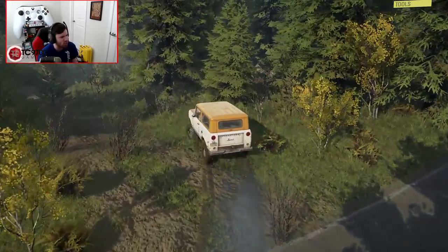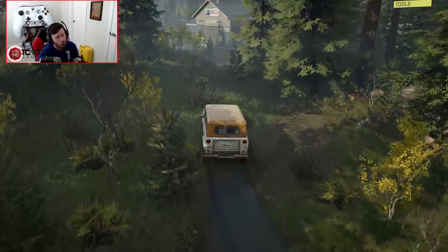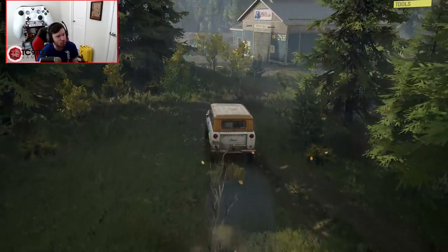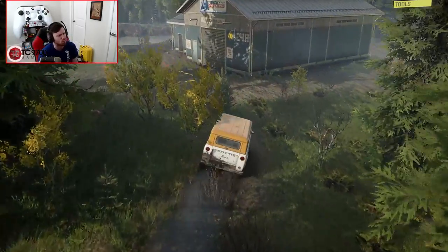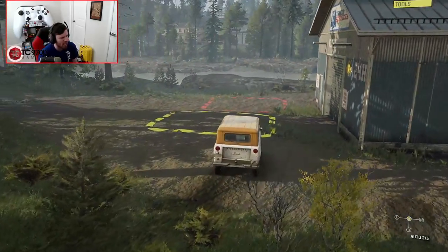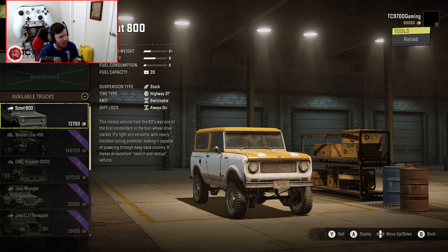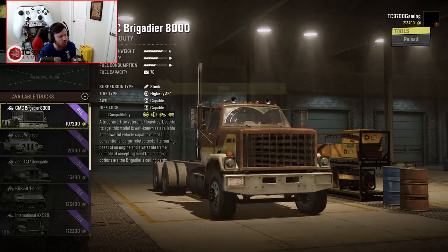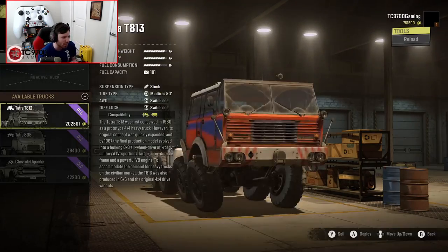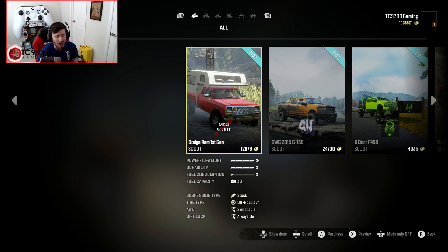When you're in the default scout, I would probably recommend just going around, but when you're in one of your built-up trucks with a proper wheel and tire package, you can just blow right through that mud. Your trailer store is going to be out back of the garage, and your garage entry point is going to be right here. Once you're in the garage, I recommend getting a pretty good fleet put together, but for the purposes of this video, we're only going to build a couple of vehicles.